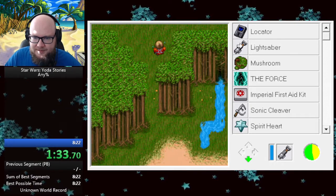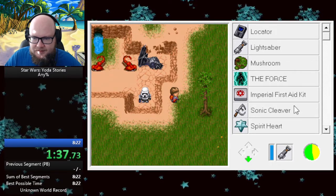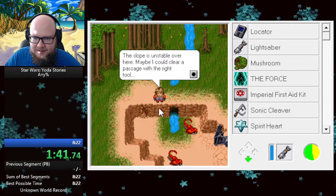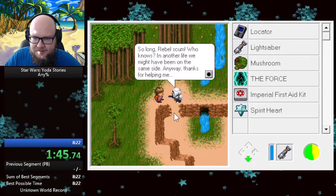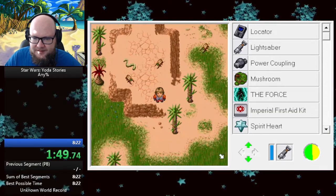Pick up the mushroom just because... Is there a rock here? How do I help him out? It's this thing. That works. Power coupling. I will take it. All right, good start.